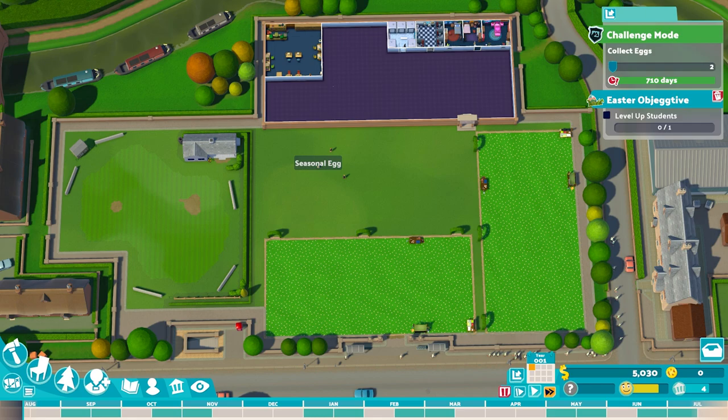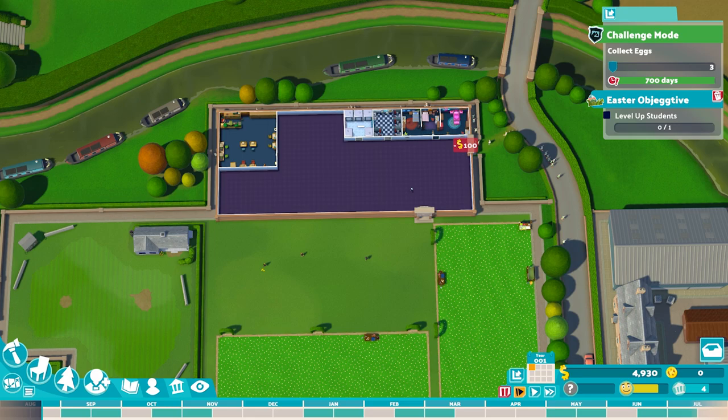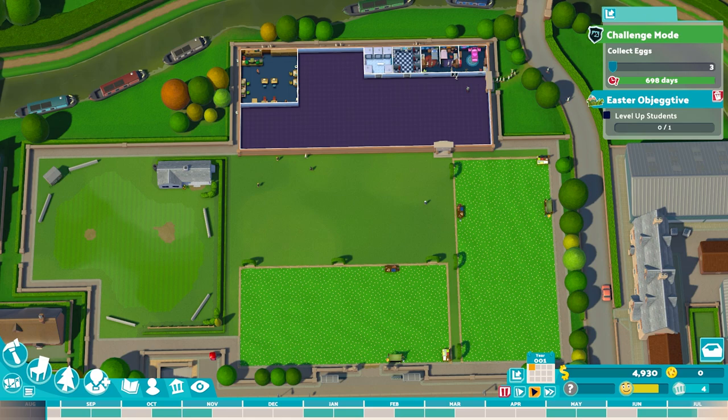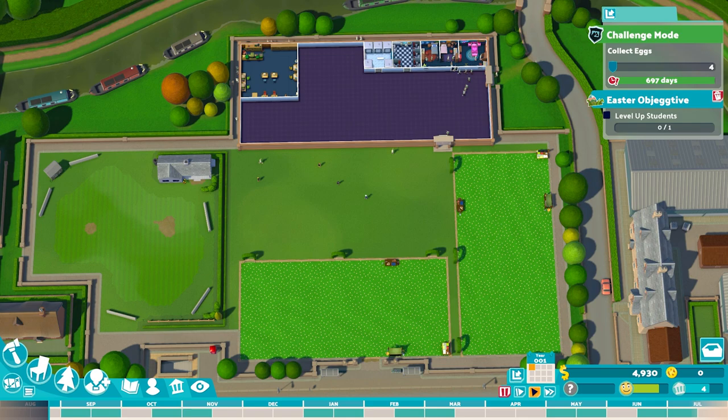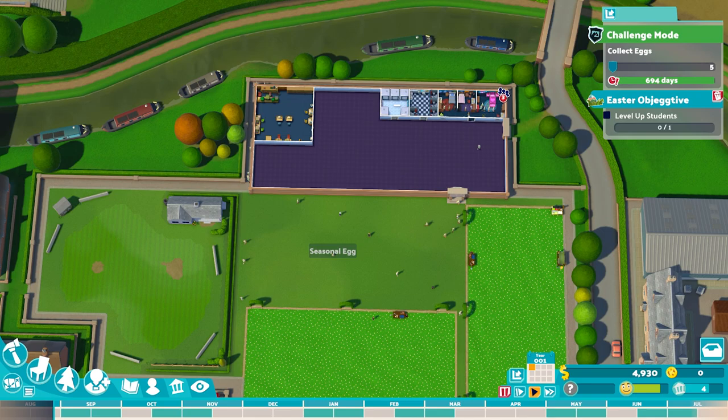These eggs are going to sparkle every now and then — you'll get one at random intervals that you can click on and pick up. As you complete objectives, like levelling up one student, you'll get a little boost of three or four sparkles. As the level progresses you can have up to three objectives at any one time, and they'll increase in difficulty. On completion of a more difficult objective you get more seasonal eggs to pick up, but you have limited time before they vanish. I'd recommend slowing your timer right down to snail's pace as soon as you complete an objective.